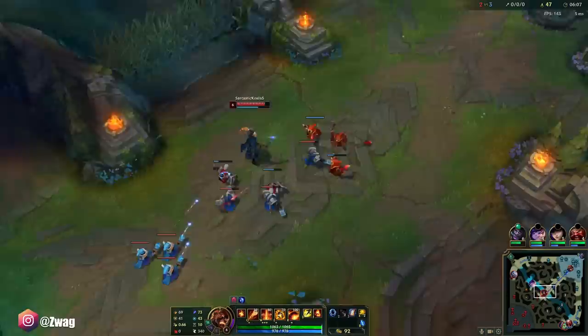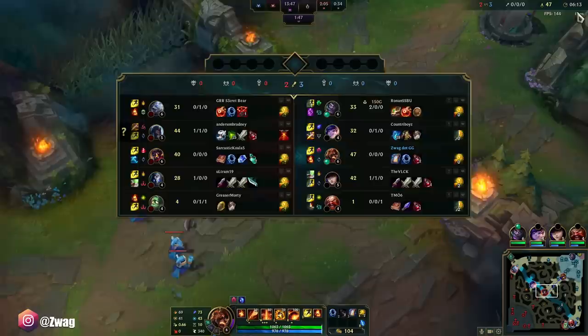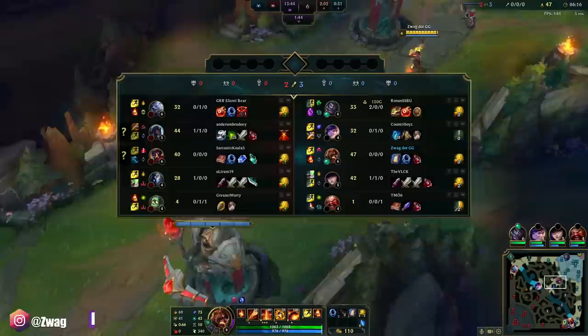We want Liandry's and Sorcerer's Shoes — that's a big power spike — and then Demonic, then Sunfire, and then I'll probably go Void Staff. There's Udyr. Yeah, since he's going the lethality build, he's going to be really squishy so we can nuke him.